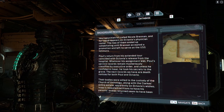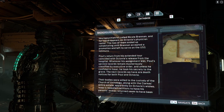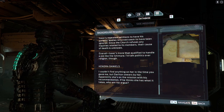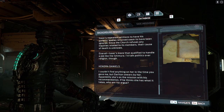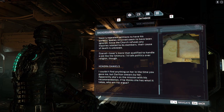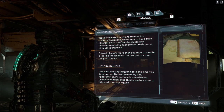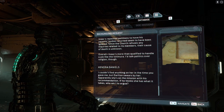The two of them ended up cohabitating until Brennan accepted a promotion and left to serve on the USG Ishimura. Poe's return from his extended tour coincided with Octavia's release from the hospital. Poe's service records remain mysteriously classified by executive order and unless confided in Isaac, he took his secrets to the grave. The next records we have are death notices for both Poe and Octavia — their bodies were willed to the custody of the Church of Unitology along with the Clarkes' entire estate, apparently on Octavia's wishes. Isaac's repeated petitions to have his parents' bodies returned seem to have been ignored. Since the Church refuses any inquiries related to its members, their cause of death is unknown. Overall, Isaac's more than qualified to handle a job like the Ishimura. Then we have Kendra Daniels — I couldn't find anything on her in the time that you gave me, but Dalton swears by her. Apparently she's on the mission with his recommendation. If he thinks she's what it takes, who am I to argue?